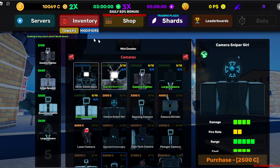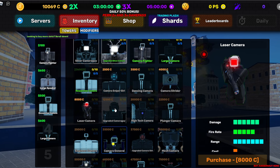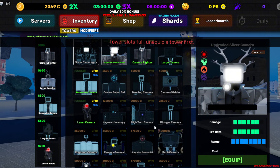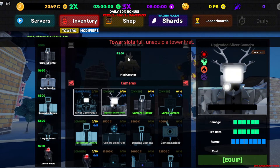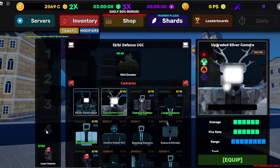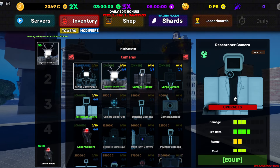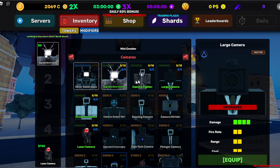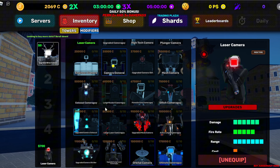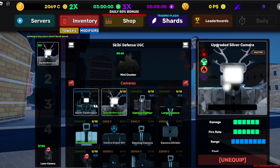We buy things with credits - we have 10,000 credits. What looks like it's worth something? We could buy this, we'll buy this guy. Can we equip multiple? Equip, equip - unequip mini crater. I've got no clue. I'm not sure we made a good financial purchase; I feel like we probably should have waited before we did that.